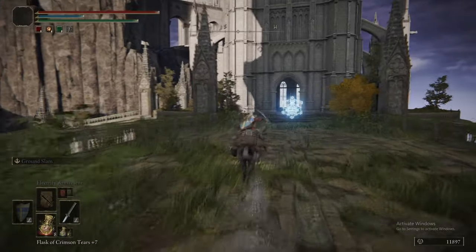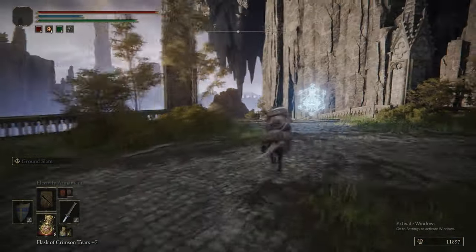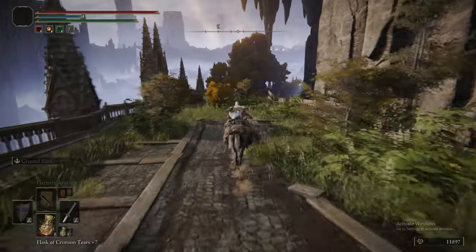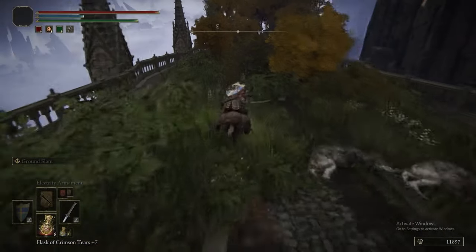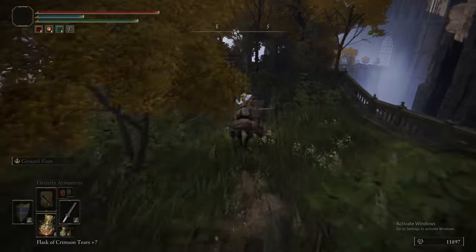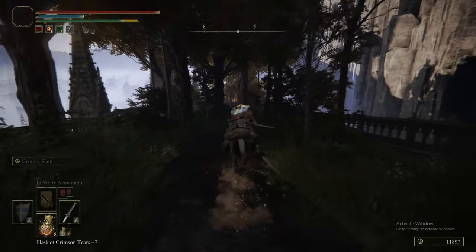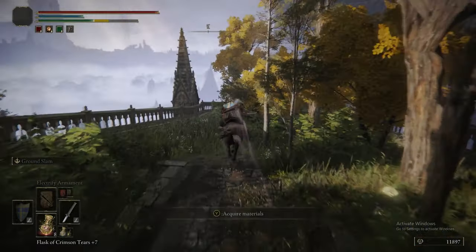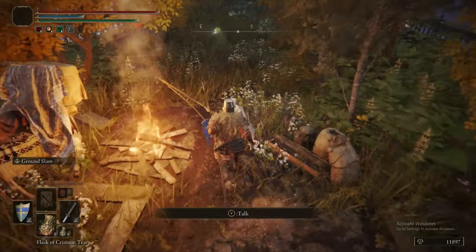Raptor of the Mists is a decent Ash of War - it can go on pretty much everything and it gives you a built-in dodge. You crouch down, and then when you take your next instance of damage, it will pop you into the air to give you a free jumping attack. Not great in PvE, except it does have one niche use: if you put it on a dagger, similar to how we do with Storm Stomp, you can use it to avoid the chariots in Hero's Graves.